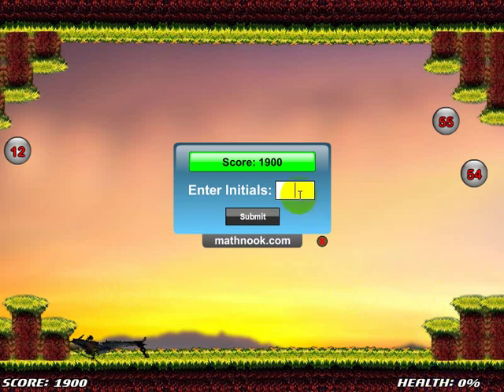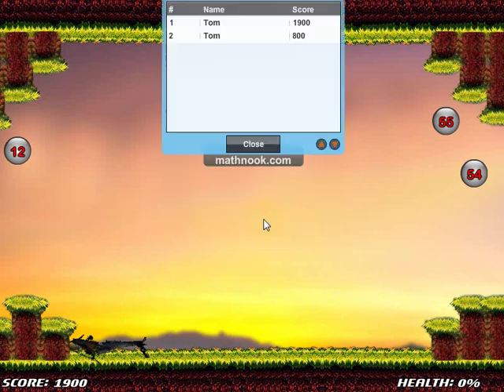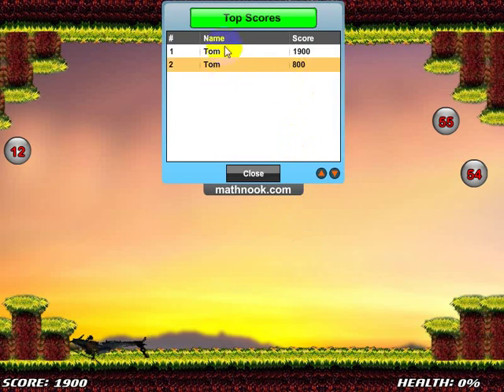The game's over now. If you want, you can enter your initials or handle — whatever you want. I like to put in Tom or Tommy, hit submit, and you can see your high score there. The top 20 scores display and they get cleared out monthly. If there were more scores, you'd use these arrows to see the additional scores.